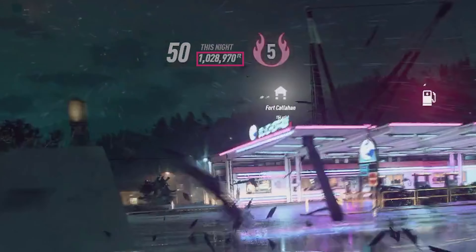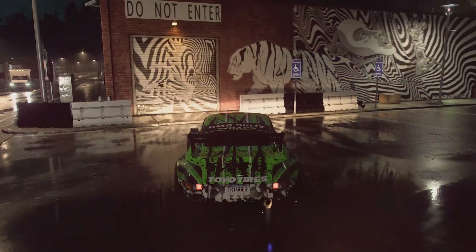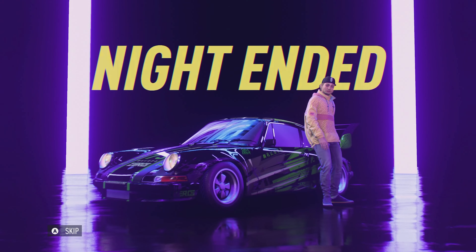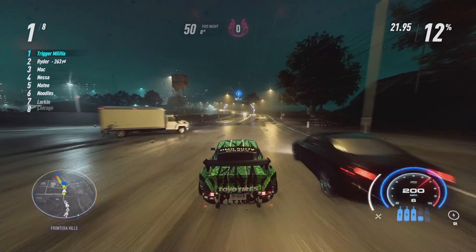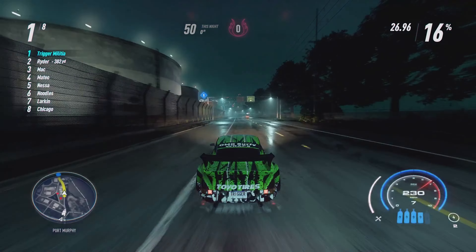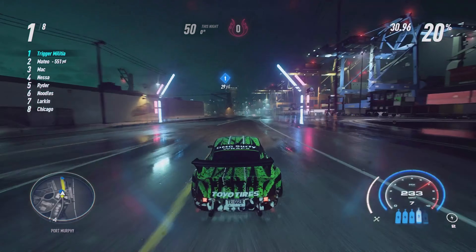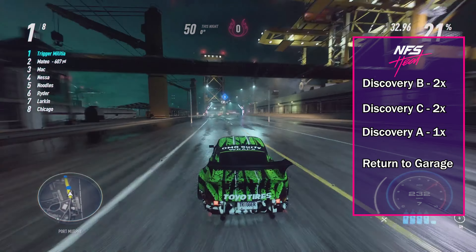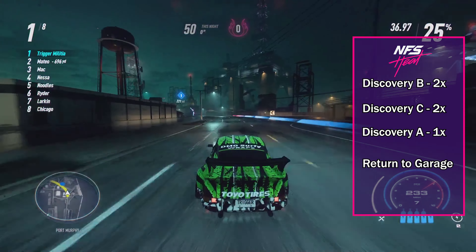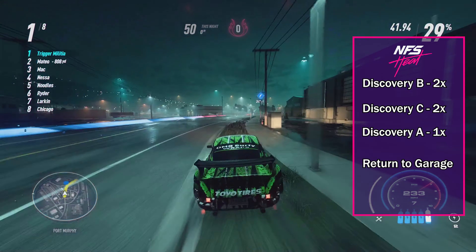Keep in mind that I have some bonuses that allow me to earn more rep than a low level player, which means you may not get over a million unless you're already in a level 50 crew. Also, these races are unlocked at rep level 45, so this is a great loop to do when you're trying to get to level 50. To summarize, here is the route: Discovery B two times, Discovery C two times, Discovery A once, and then return to the Fort Callahan garage.